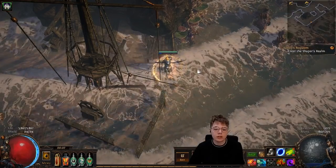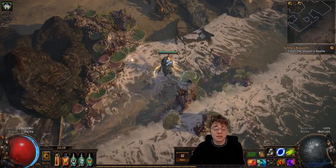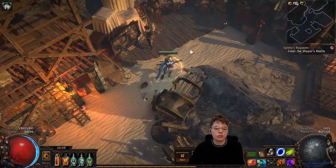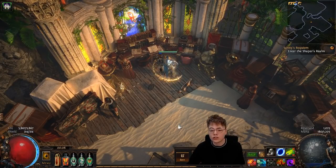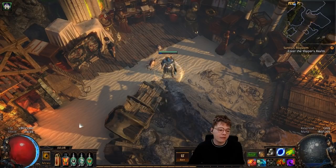We start off with a shipwreck, and as you come up the shore you can kind of see how planks and spars have been scavenged off the boat. There was actually a pre-existing church here that the Faith is trying to rebuild, and you can see that through the scaffolding and the buildings and the hodgepodge planks.